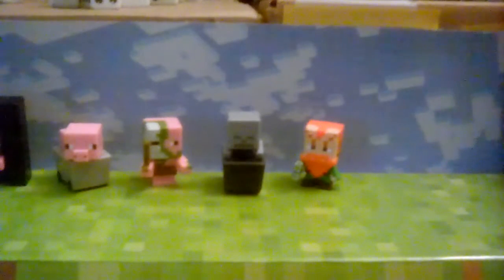Next up we have the skeleton in minecart. Some of them are available in the one packs. Next up we have the forest floor figure — he has a little orange beard, a green shirt, and a potion. It looks like water, but it's actually a potion.